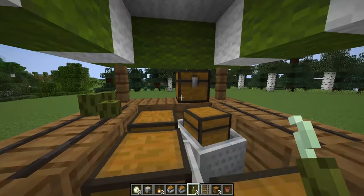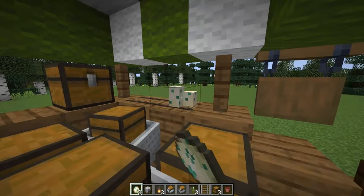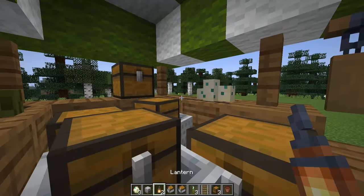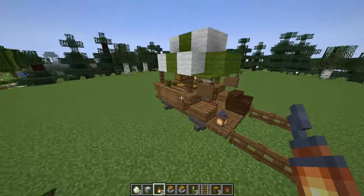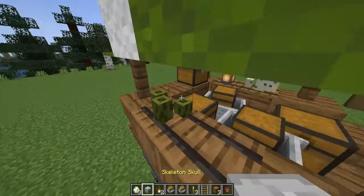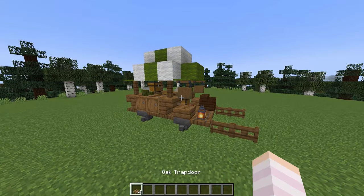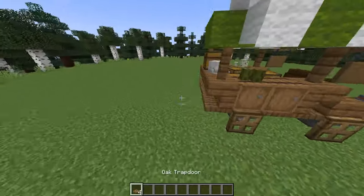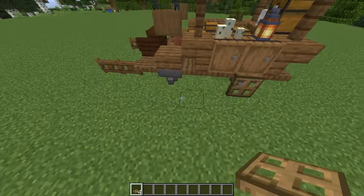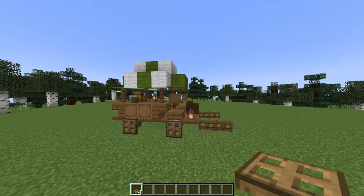We've got some sea pickles here — let's have a cluster of three. I've got some turtle eggs, three over here. I'm going to place in some lanterns — one here and one at the front. And finally I've got my skeleton skull which I'll have at the back here. Last but not least for this wagon we need to add some wheels, and for that I'm using some oak trapdoors. And our merchant wagon is complete.